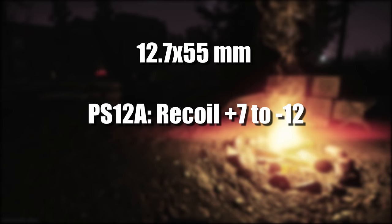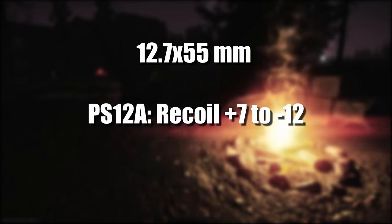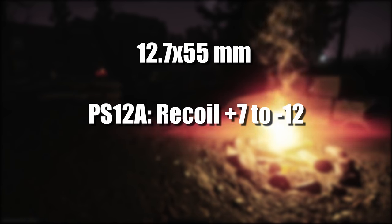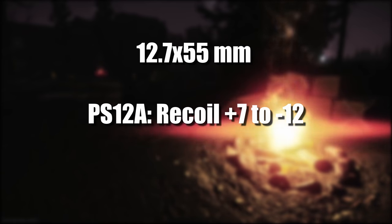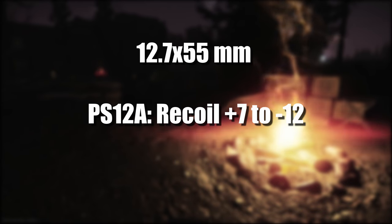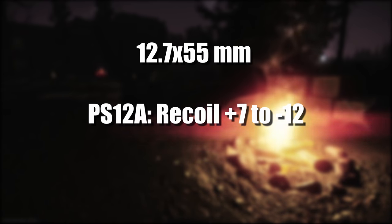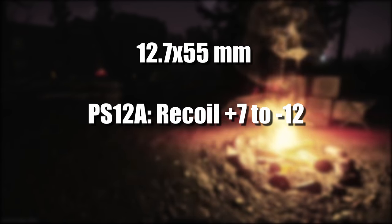And finally, 12.7x55. PS12A has had its recoil reduced from plus 7 to minus 12. Talking about the ASh-12 all around, with its muzzle brake and the gun itself, it has seen a huge decrease in recoil, which means its versatility should be a lot higher.